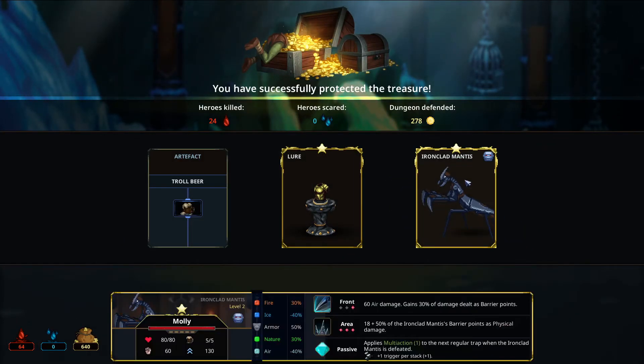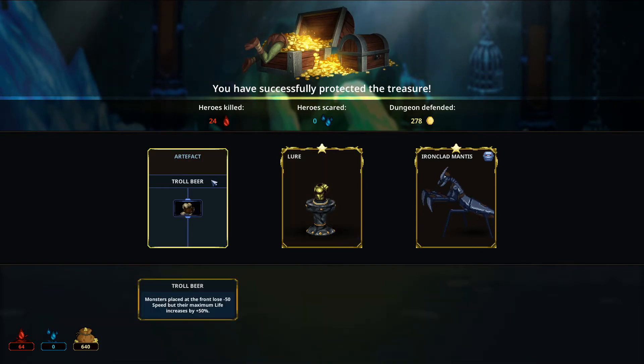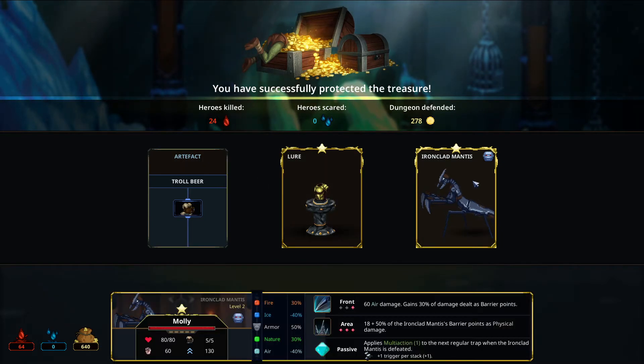Alright, well that was a lot. Ooh, a mantis — Molly the Mantis! Molly Mantis, love it. I do like the lore, but nah it's okay. 60 air damage, gains 30 barrier. 8 plus 50% of barrier points is physical to everybody, applies multi-action next regular trap when defeated. Interesting — I like that. Molly, you're coming with me.